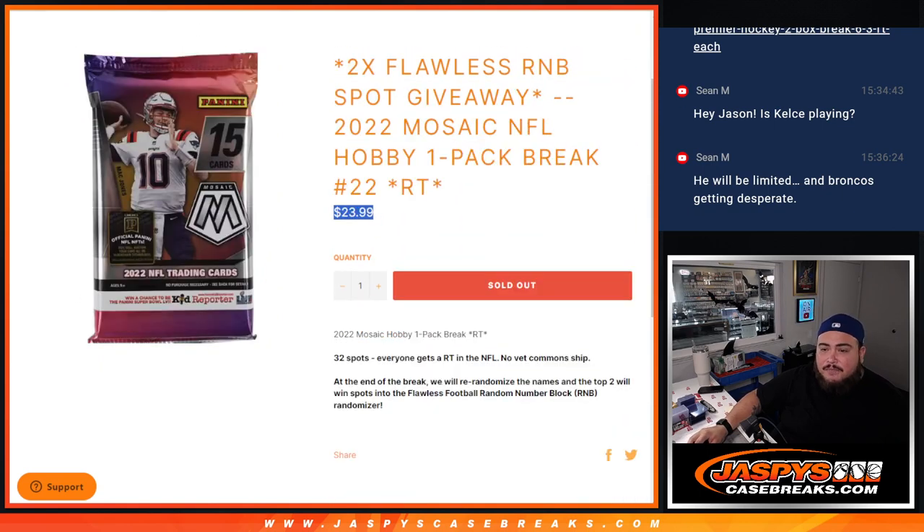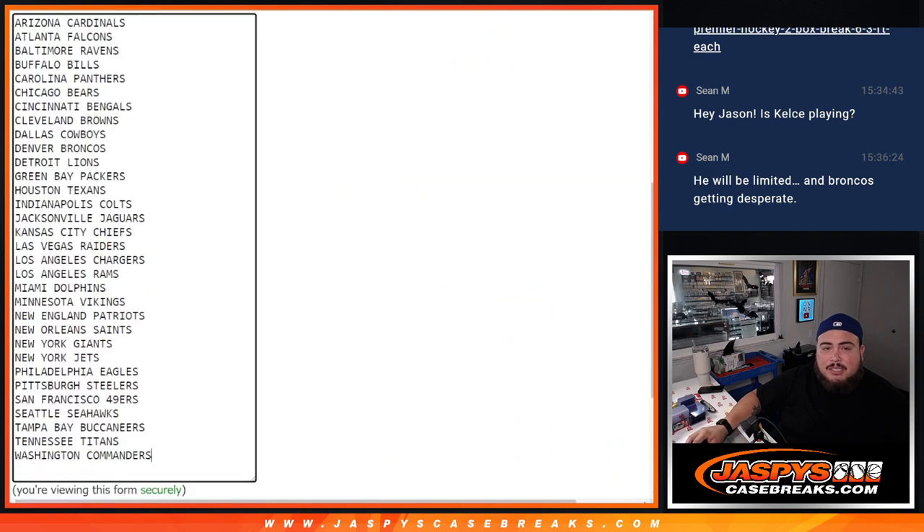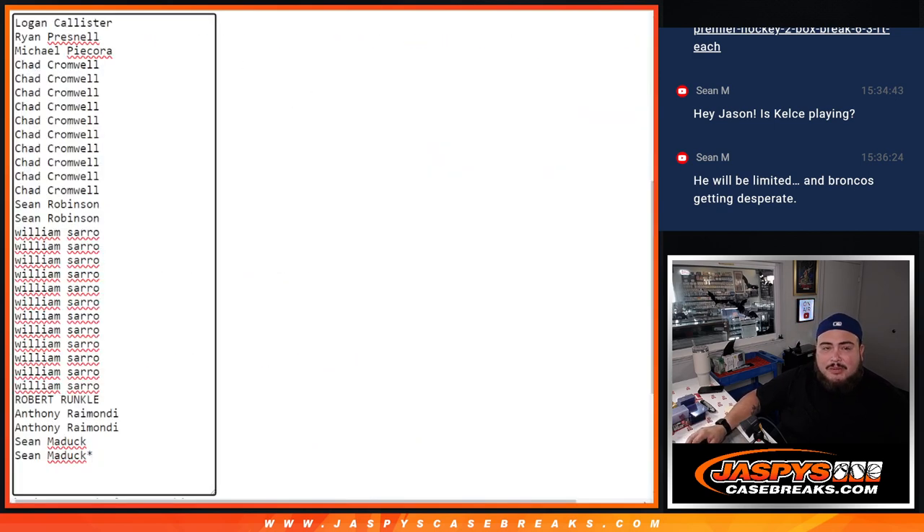First we're going to do the break, we're going to randomize because their names versus teams assume that hits out of the pack, and then at the end we'll re-randomize the names and top two get in.